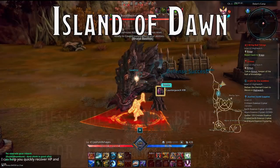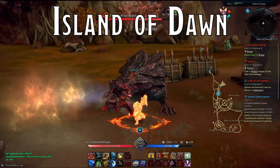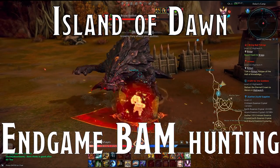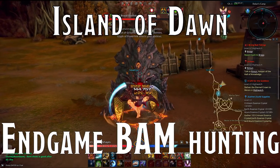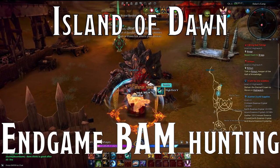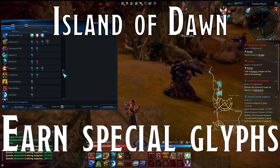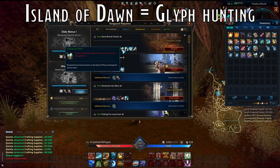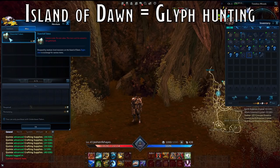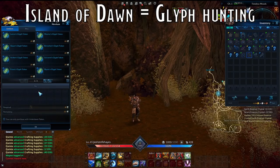Island of Dawn: your questline or Vanguard missions will eventually take you to the Island of Dawn. This area used to be the game's tutorial but is now a high-level BAM hunting area. While here, you're able to accept and complete Vanguard requests to hunt various styles of BAMs — or big-ass monsters. Successfully completing the requests will grant you tokens that can be exchanged for new or more powerful glyphs. Glyphs are the small additional benefits you added onto your skills through the skills menu. The Island of Dawn is a very tough area for fresh level 65s, so don't expect to be dominating this area any time soon.